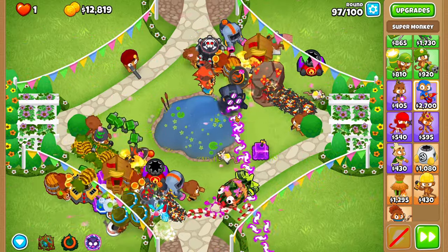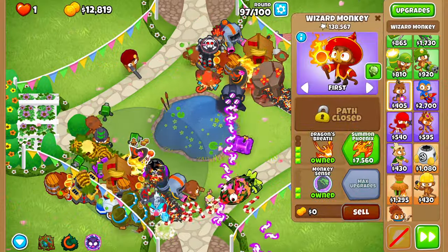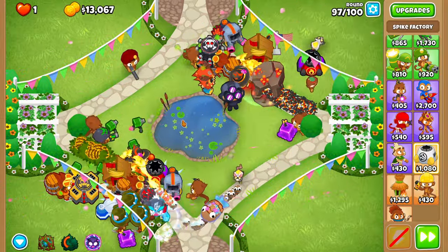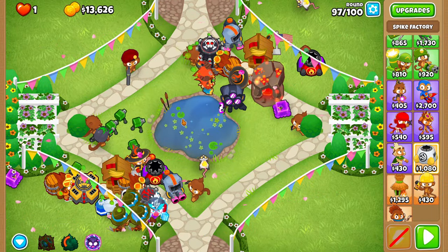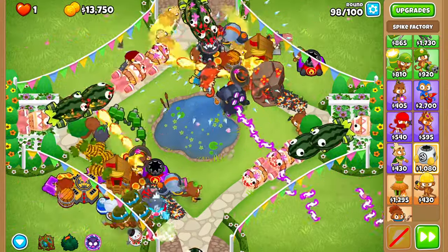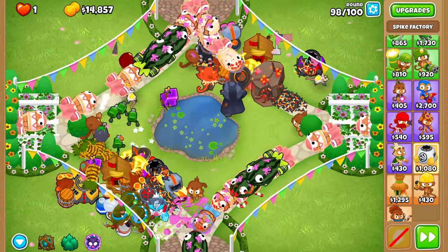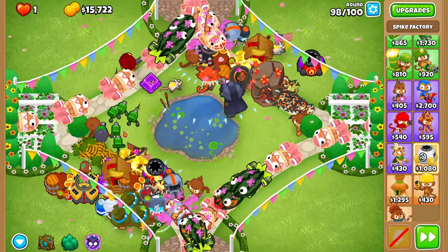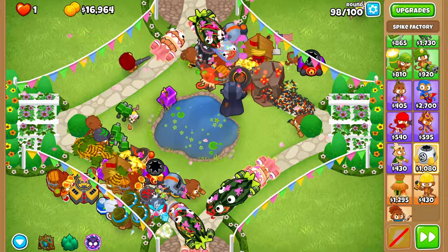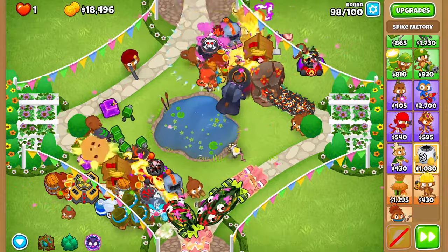After the top fortified ZOMG pops on ninety-seven, reset your trees so that we can have the cooldown back up completely for ninety-nine. Round ninety-eight gets absolutely steamrolled on the top side and takes a little bit longer on the bottom side, but you should win almost no matter what if everything's on the right targeting and you've placed all the correct towers. Your trees will also tank quite a bit on ninety-eight, but that's their entire purpose — to tank a lot. Don't be scared; that's supposed to happen, that's half the reason the strategy even works.